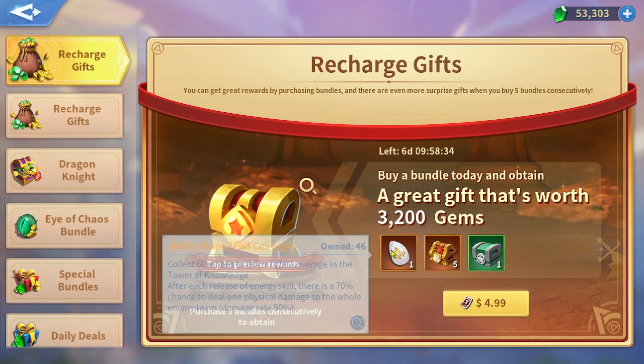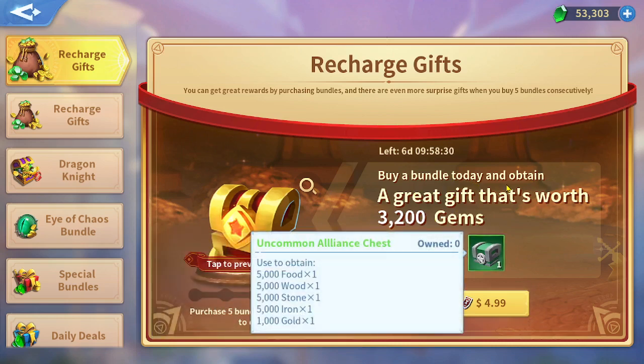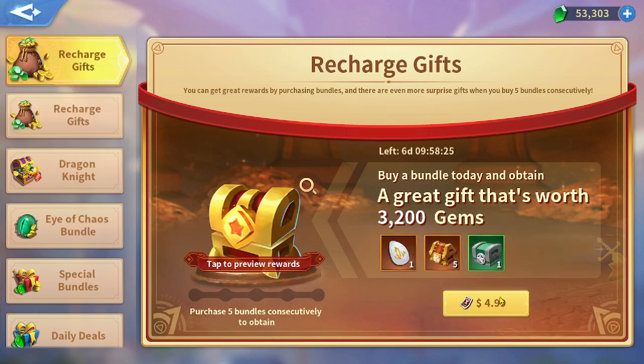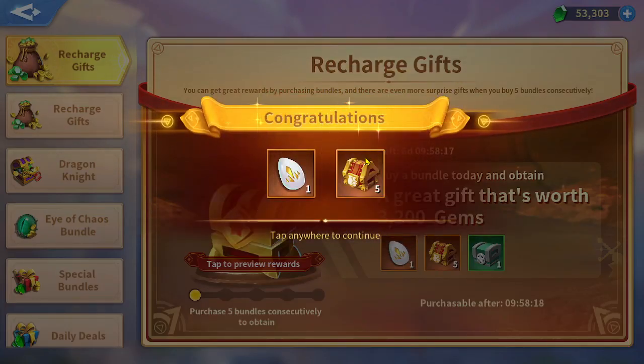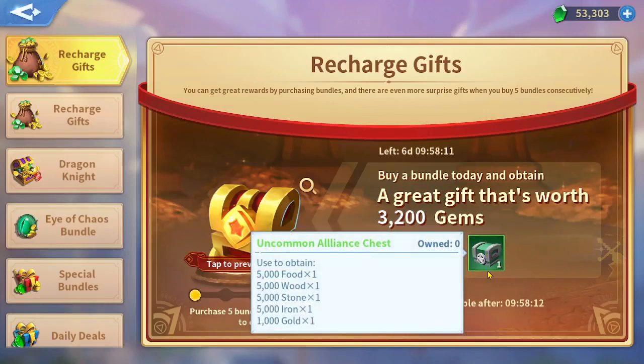You will only receive a resource chest and the ability stone — no gems. I currently have 53,000 gems, and let me try to purchase it to confirm. For five dollars, I got one ability stone and five resource oceanic chests. My alliance got a notification, but I got nothing else.